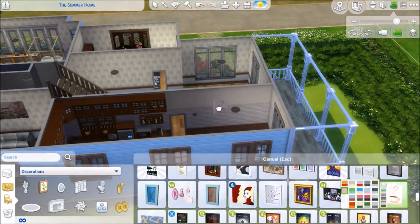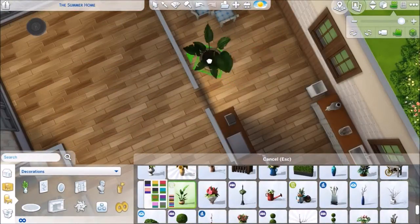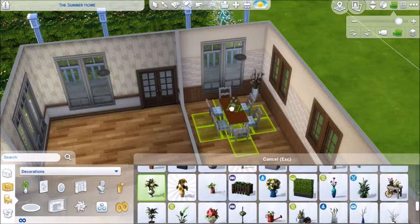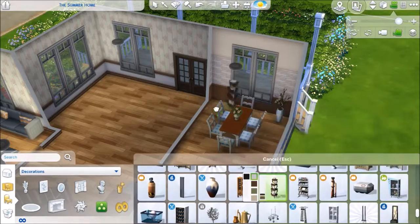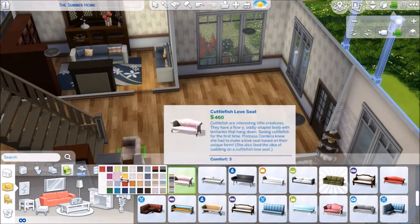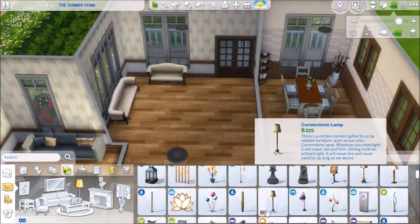On this wall I needed to fill it up with something, so I put those three images of food. In my head — because I did make a painting studio in the basement — I figured one of the sims that lives here painted or drew those and put them up on the wall, to give it more of a homey, homemade touch.